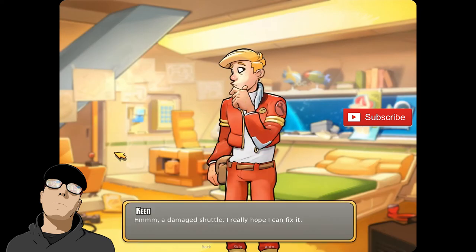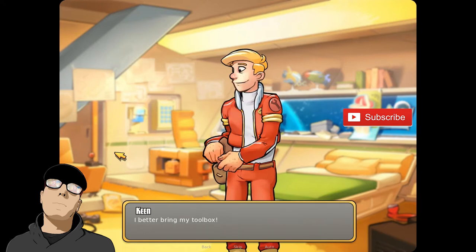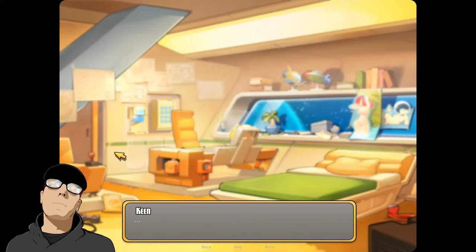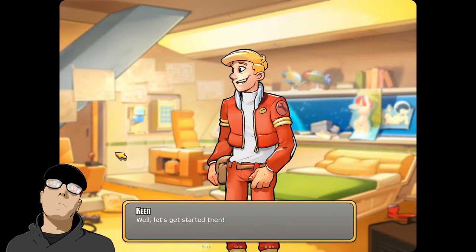All right. A damaged shuttle — I really hope I can fix it. I better bring my toolbox. Let's see what's in there. We got an extra large condom added to the inventory, micro battery added to the inventory, key card level zero added to the inventory. Those are not tools at all. Well, let's get started then. I don't know how he's going to fix a ship with a battery, a condom, and a key card. But hey, maybe he's like a MacGyver of spaceship repairmen or something.